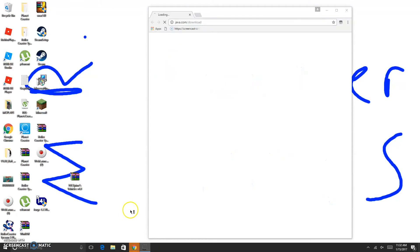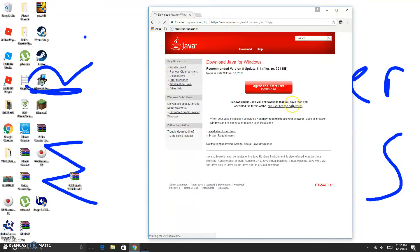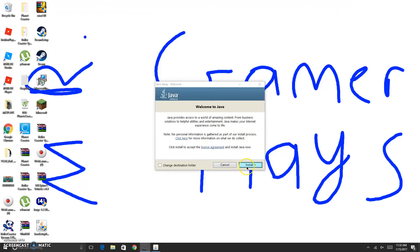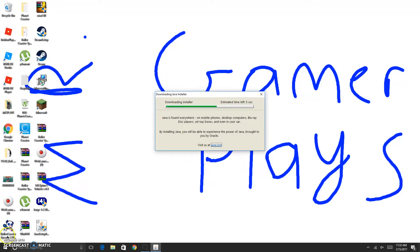So it'll say you need Java. It'll take you to the Java website - click free Java download, agree and start free download. Here is your Java setup. Open your Java setup, click yes - my screen recorder doesn't record that part. Click install and it will go through it. I'll be right back when it's done.